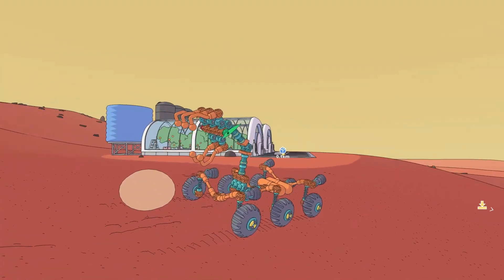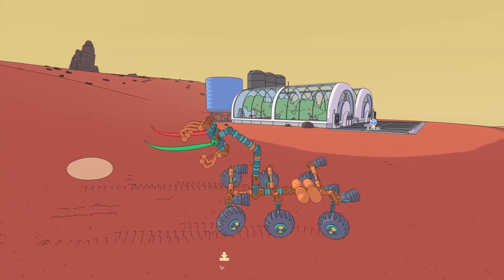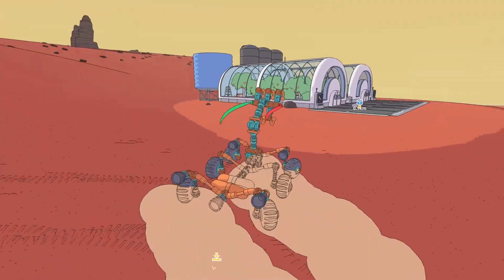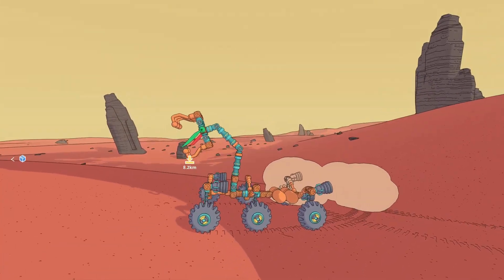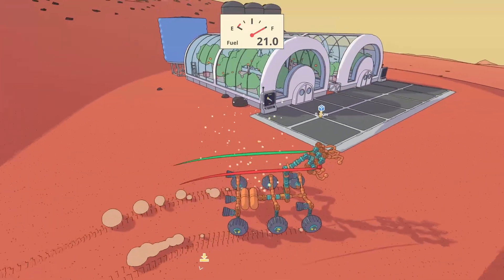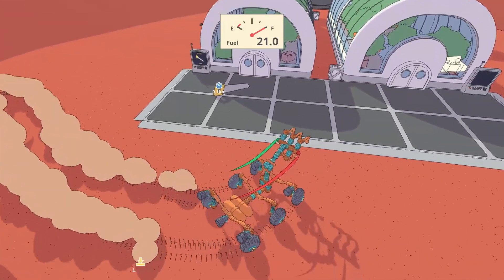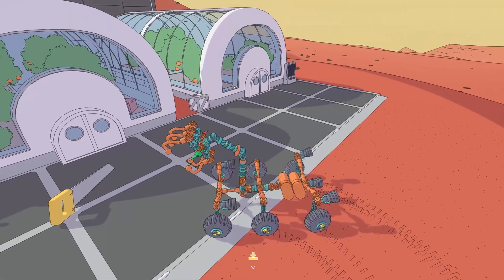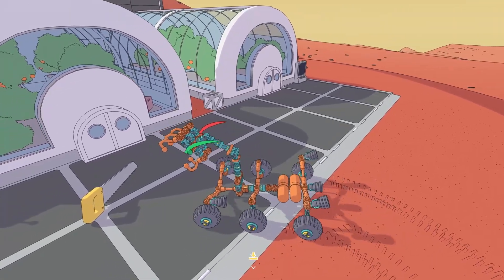We are back in Mars First Logistics. This side job, we have to bring a saw to the habitat over there. I figured they'd do something fancy like a plasma cutter, but no, just a regular saw. I'm just going to assume this is a lot lighter than the dense metal sample we had last time.